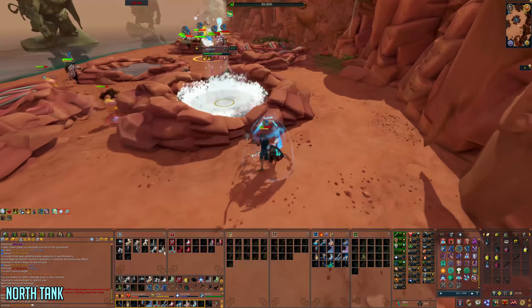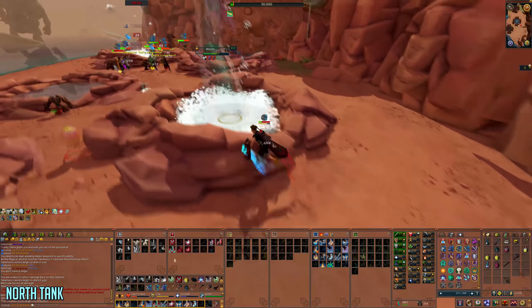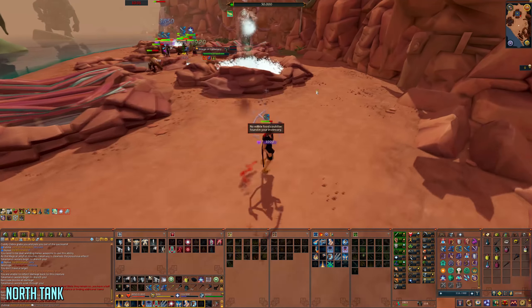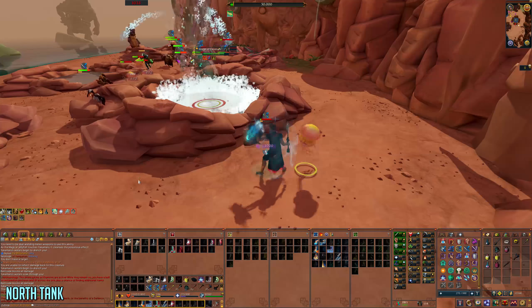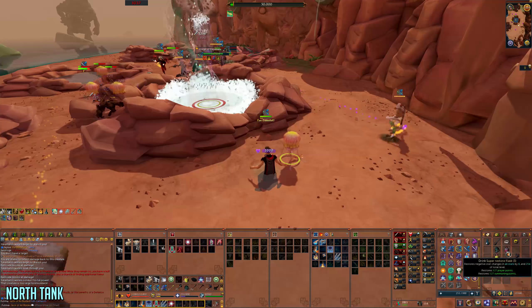You may get a jelly on you, which the jelly wrangler should grab off soon. One important thing: do not go into melee distance as north tank because you'll take a large magic hit — something I did a couple of times, which is a waste of food.